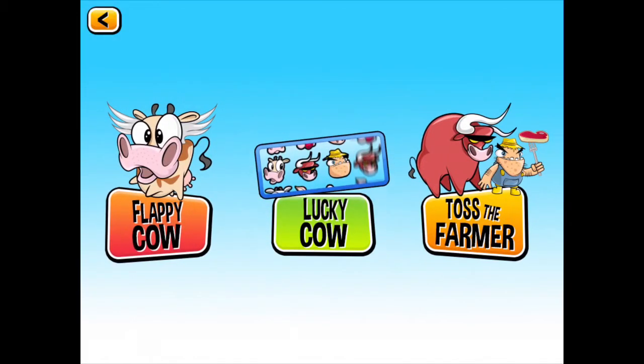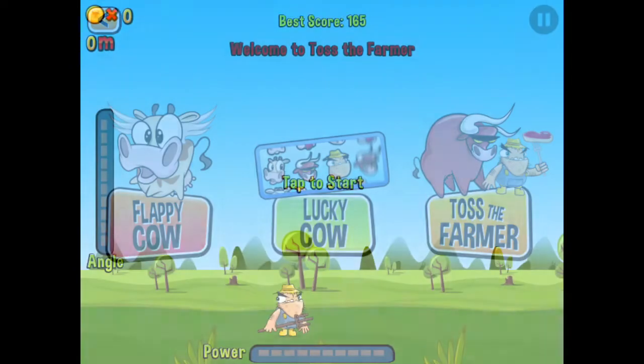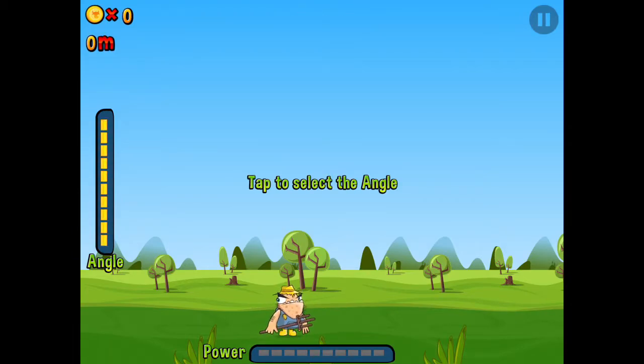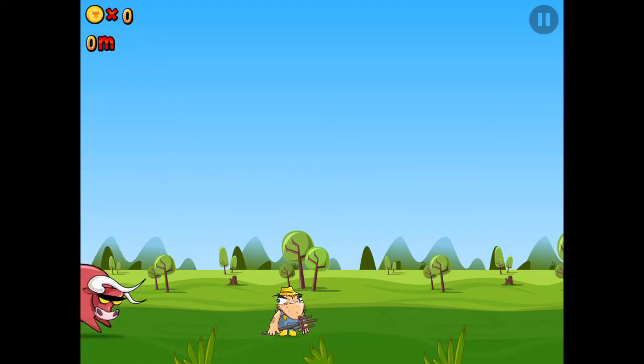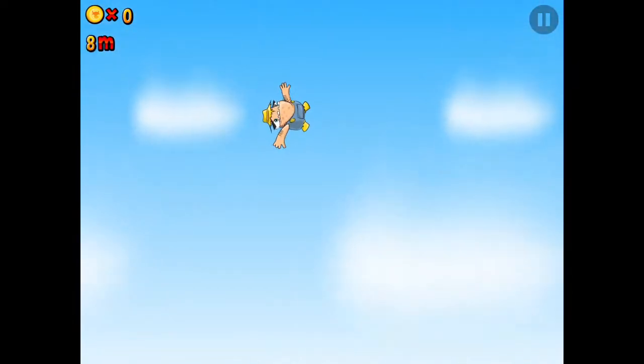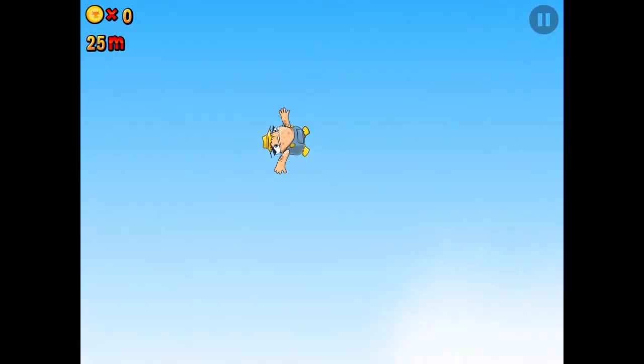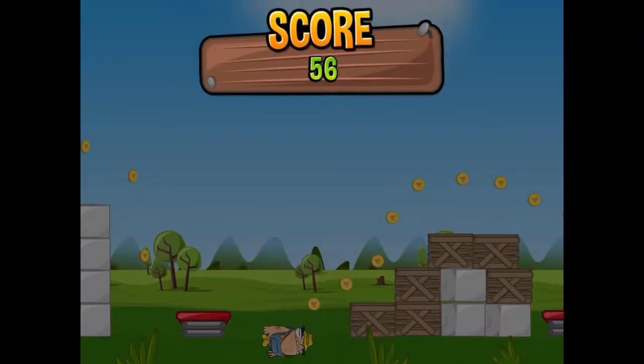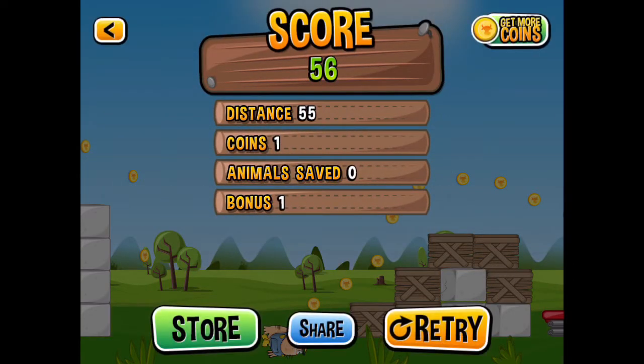So next up is Toss the Farmer. That's the same kind of thing, but with Toss the Farmer you can change the angle and the power, and then the ball goes up in the sky.